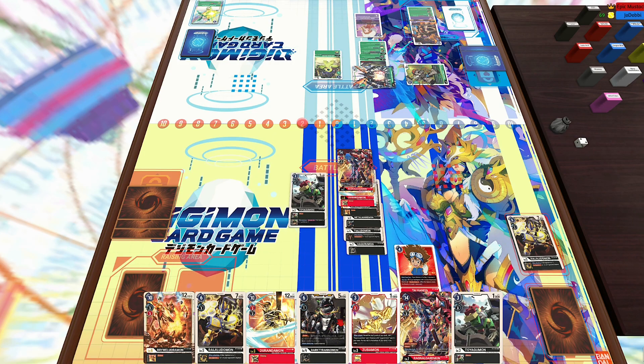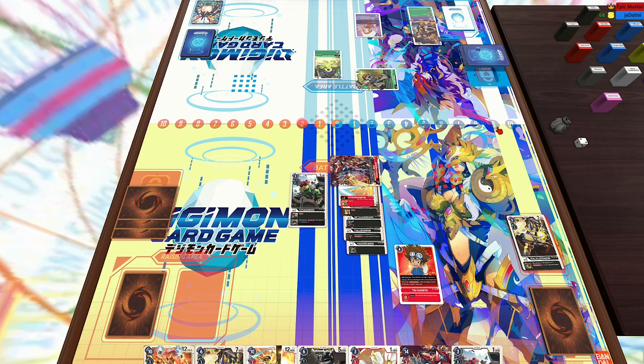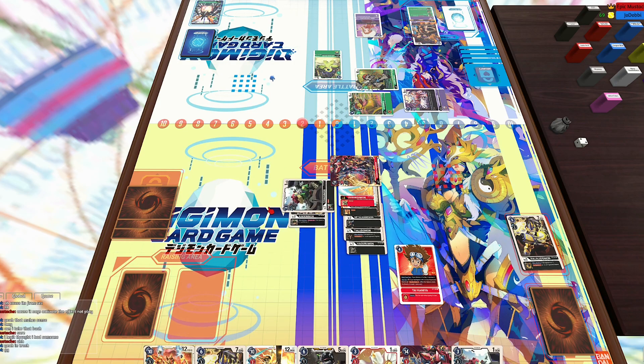Now with tons of awesome effects — I've got the D-Digivolve minus one as well as piercing, and he is a 14,000 blocker, plus he will check three security cards. I was debating which one to attack — I could attack the Puppetmon, still check the security, and then D-Digivolve the Grand Kuwagamon, but I really don't want to leave an ultimate on field. Anyways, I'm just going to run into that, and then my Toy Agumon is going to attack for game.